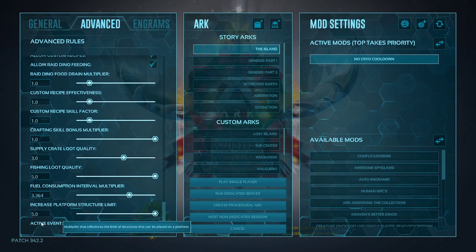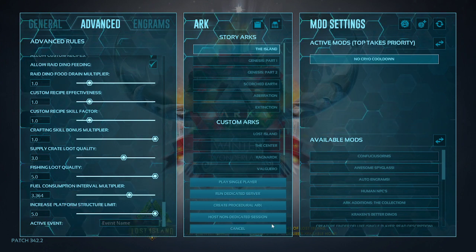For the active event, I have nothing set right now. You can switch it to the Christmas event, summer event, or events that no longer come around like the Archaeologist event. But be aware that if you have those set, the items on the beach that you need to collect may not really spawn. That wraps up our general and advanced settings, and we're moving on to mods.